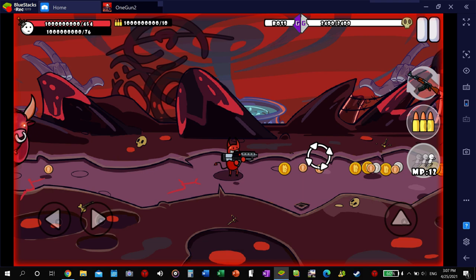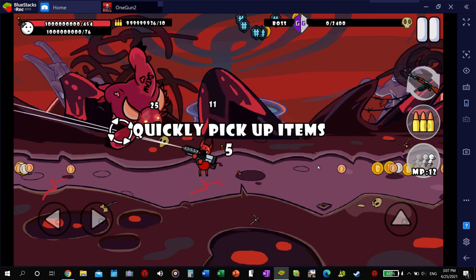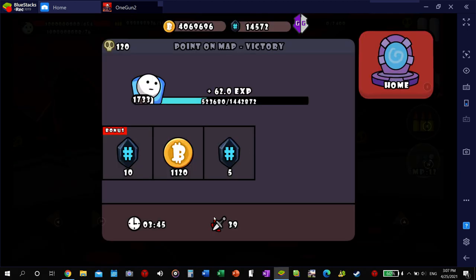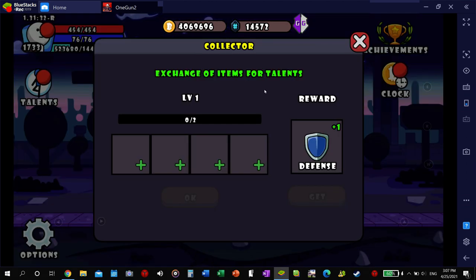My grenade launcher is fully maxed and won't have to reload — this one does take a long time to reload, the grenade launcher. Then switch back to my auto shotgun and it just destroys. All right, go home, let's see what else we got.